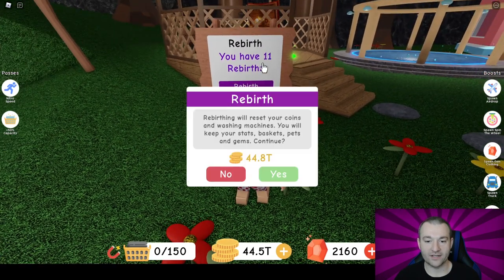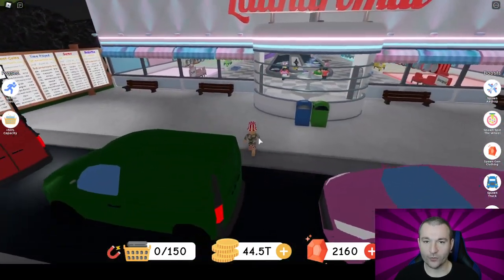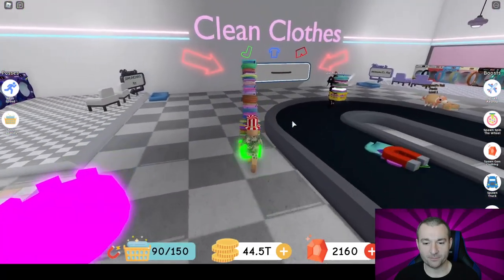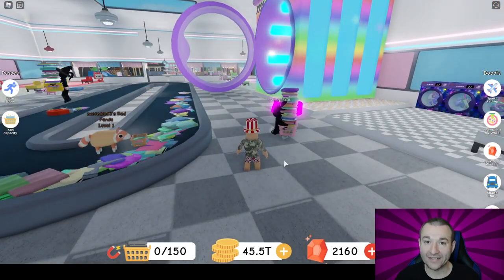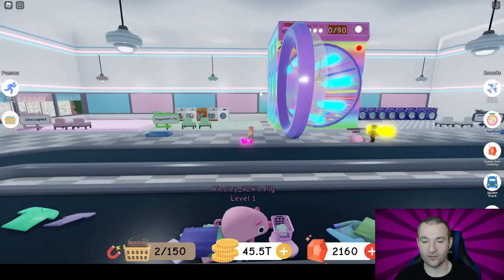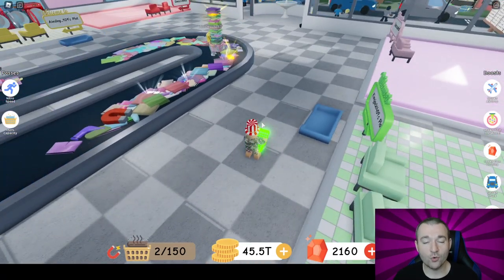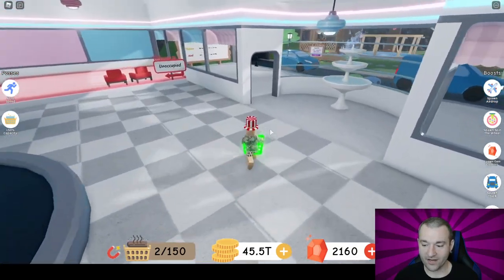Something else to know: the rebirth price goes up every single time. I have 11 rebirths and to get number 12 I need 44.8 trillion points — and that's a lot. I have 44.5, but I have a load in the washer to turn in right now. That rainbow machine gives me 220 percent extra; I got 950 billion gold for that. Because I have 11 rebirths already, when I rebirth and start back up I'm going to have 240 percent additional gold.